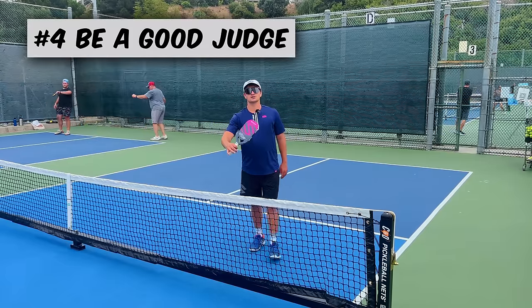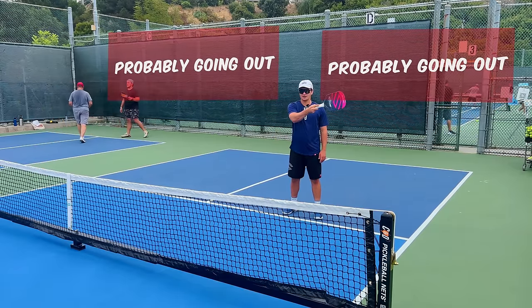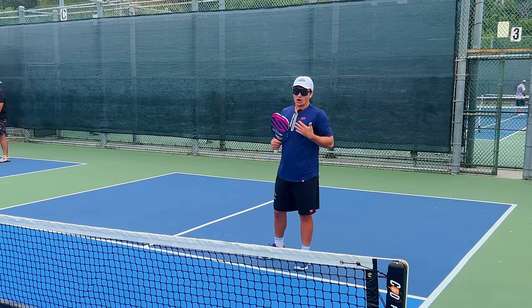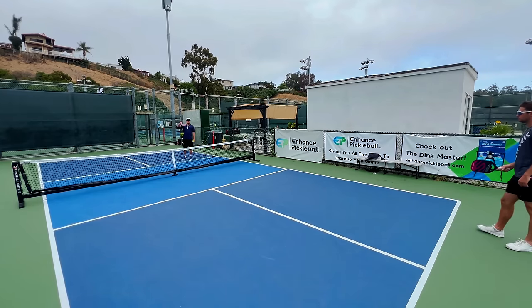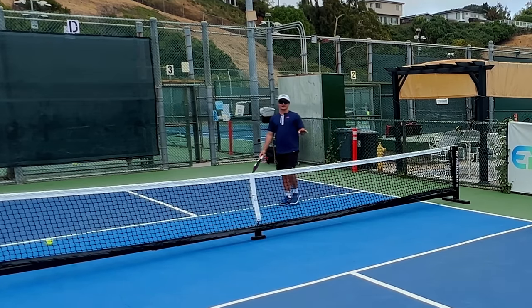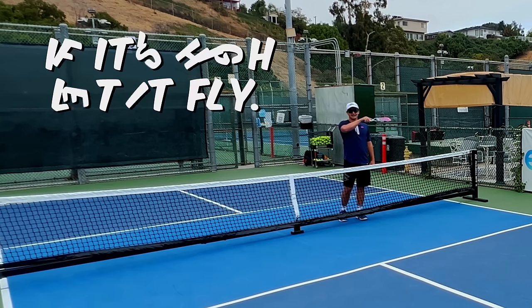Number four: you need to be a good judge of whether banger shots are going to fly long. This is huge — I see so many 3.0 to 4.0 players messing this up. If a banger hits a hard shot and you'd make contact above shoulder height, there's a 99% chance the ball is going way out. Those balls are coming really hard, so it's challenging to hit a good ball off them — just get out of the way and let them fly. Drew hits a drive around head height and it lands about five feet long. Let it go.